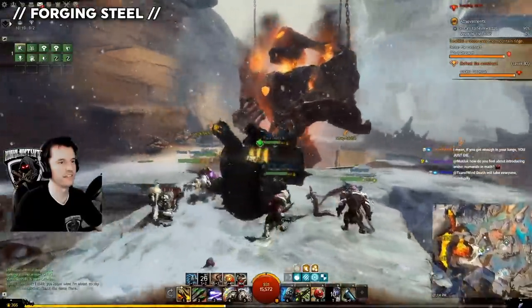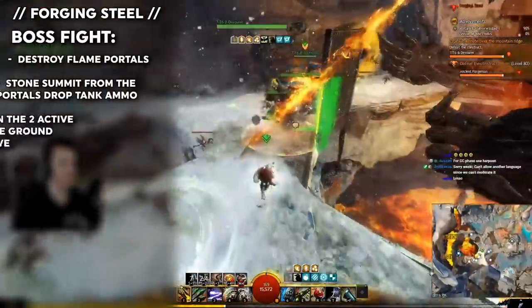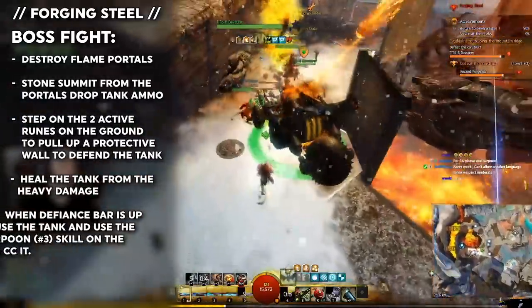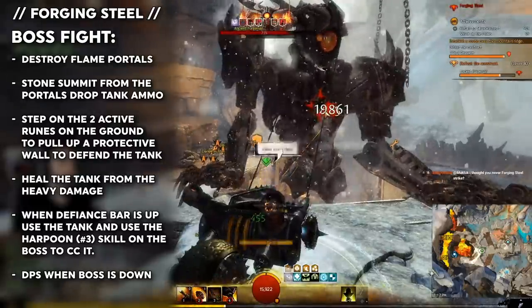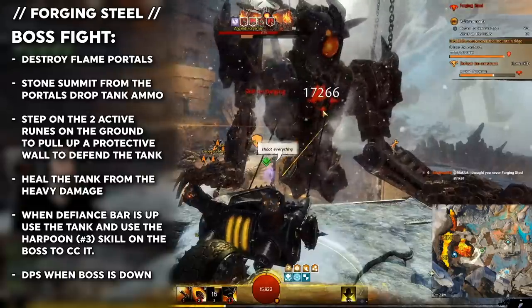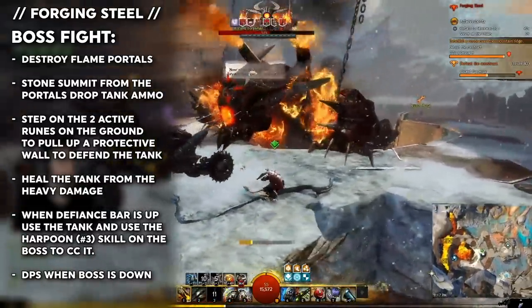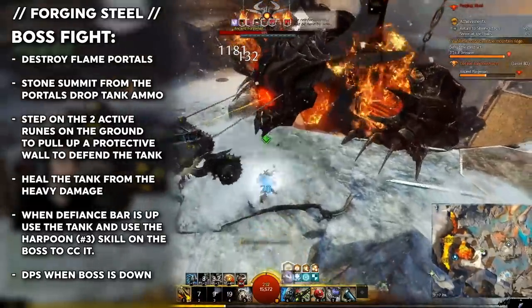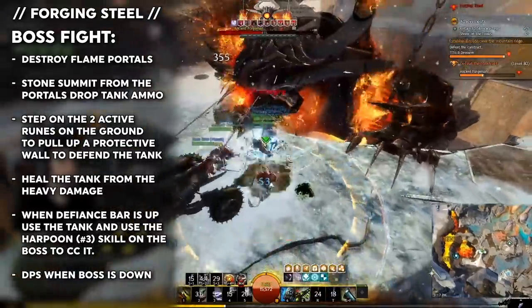Push all the way to the end to fight the Ancient Forgeman. Kill the portals, pick up ammo, step on the glowy runes to buff the tank, and keep the tank alive with heals. Eventually, when you see the boss's break bar, get in the tank and use the harpoons. Then, after the grapple target key becomes available, hold it down. Once you stun him, you can do much higher damage — either with yourself outside of the tank or using the tank's guns. Kill him to finish the strike.